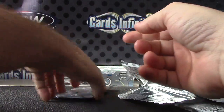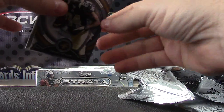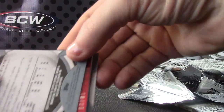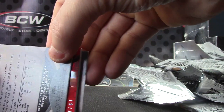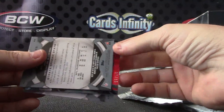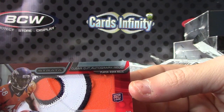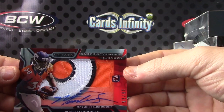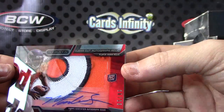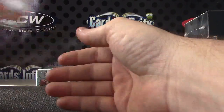This should be a redemption because it's not a card. No — what is that? Numbered to only fifteen. I didn't feel like there was a card in there — ten of fifteen, red. Dang, good looking card — Monte Ball. I thought we were getting a redemption, the pack felt like there was nothing in there. Monte Ball red — almost Super Bowl champion. Monte Ball, alright.